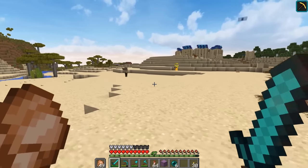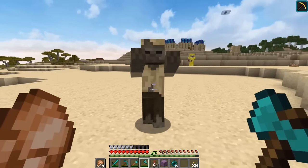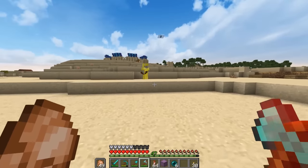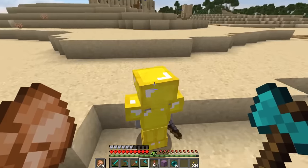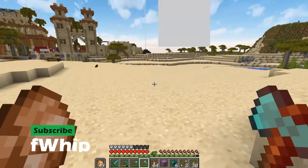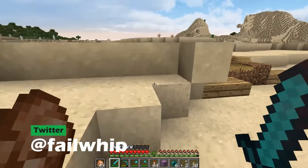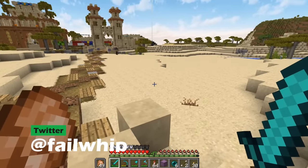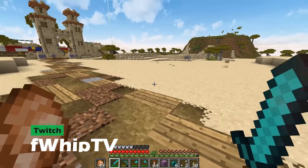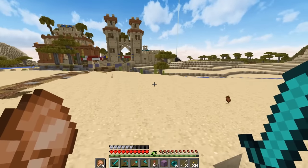Hey guys, welcome back to Building with Whip. Today we're in Papyrus and it's episode 90. This episode is a bit of a filler episode as I'm getting used to the new job, so we won't be doing a comment or question of the day. We're going to do some cool work though — some planning around this new area right here in Papyrus.